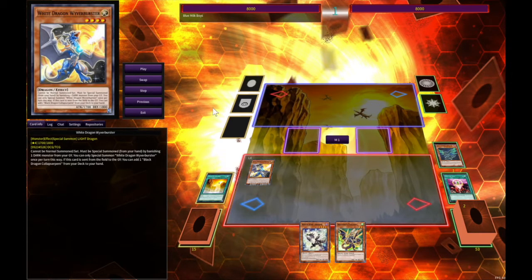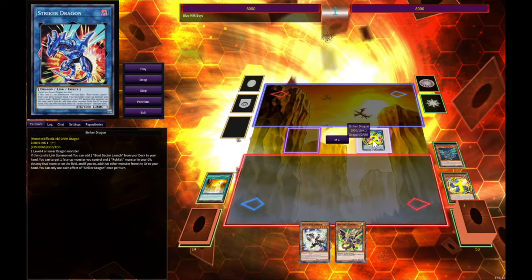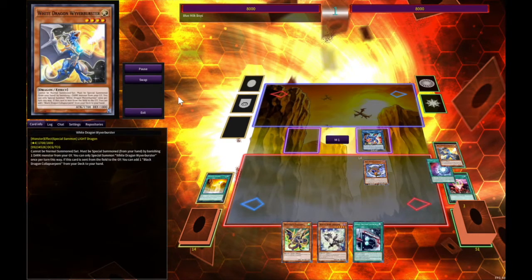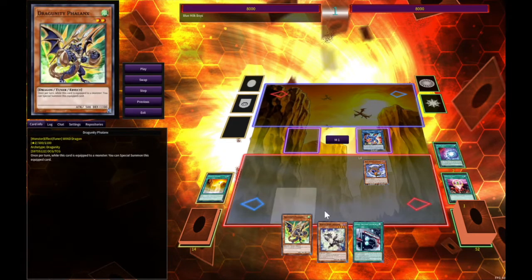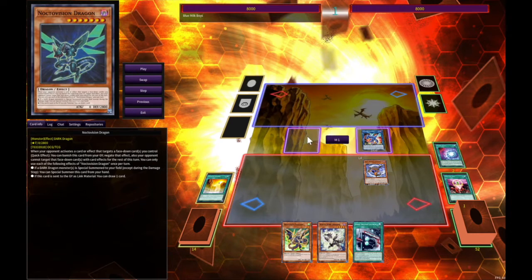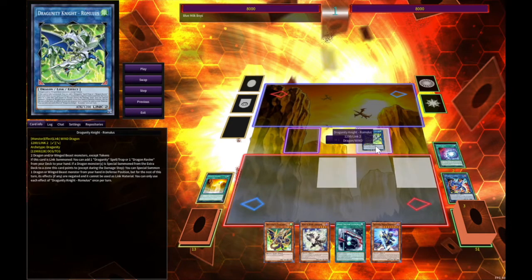Special summon White Dragon. Then you go Rocket — which is definitely something you'll need later. You can chain block it because I already had another dragon I could have used anyway. And this is really where the combo starts: you go into Romulus.